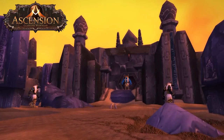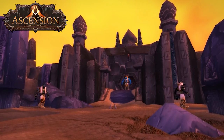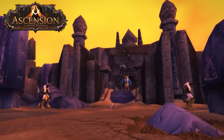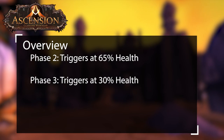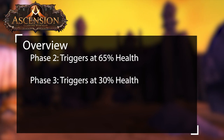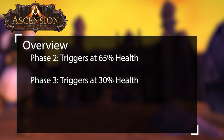Welcome to Project Ascension's guide to Ascended Osirian. In this guide we'll go over the basics and show highlighted gameplay of the encounter. Osirian has three phases. The second phase triggers at 65% HP and the third phase triggers at 30%. Each of these phase mechanics will accumulate as the fight continues.